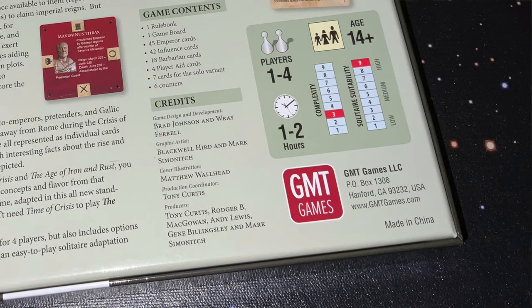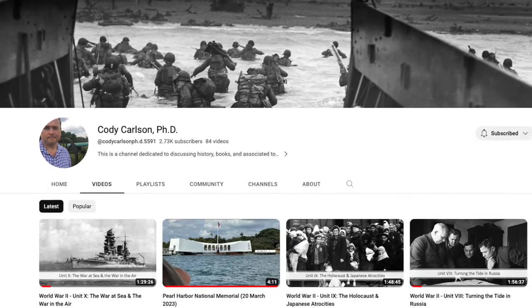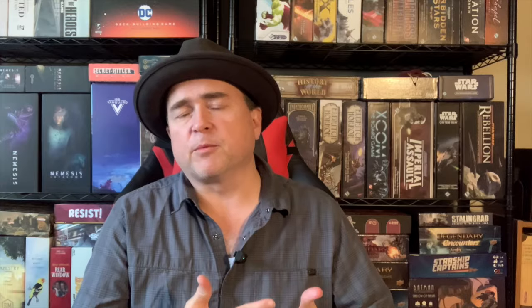My recommendation for the Discriminating Gamer for the Barracks Emperors: buy it. Thank you for joining us today on the Discriminating Gamer. Please leave a comment on YouTube, BoardGameGeek, our Facebook page, and thediscriminatinggamer.com. Please like us on Facebook, subscribe on YouTube, and follow us on Twitter. Check out my other channel, Cody Carlson PhD, where we talk about military history and books on history—I upload some of my lectures there. Please subscribe; that would mean a lot to me. Please leave a thumb for this video on BoardGameGeek. And if you're a fan of the channel, click the Super Thanks button and leave a tip.